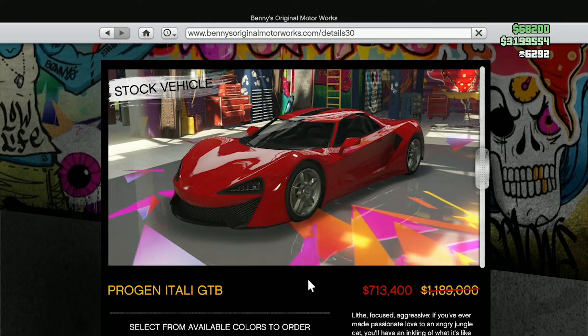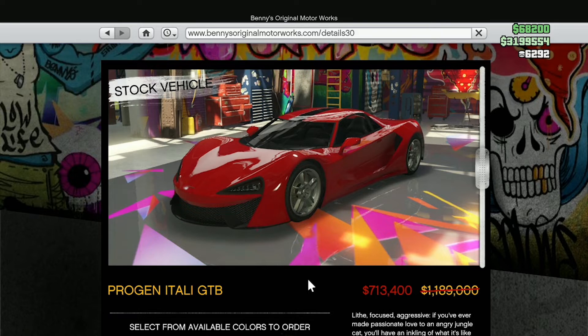On the Benny's website we have 40% off the Progen Itali GTB, which I would only recommend if you want it for the looks and design. It is based on a McLaren 570S, so if you like McLaren supercars you can pick one up for that. But if you're looking for something fun or a good driving experience, I would definitely pass on it.